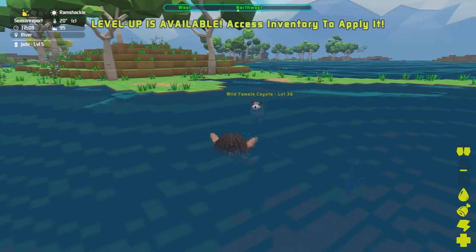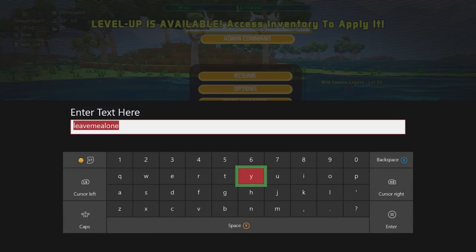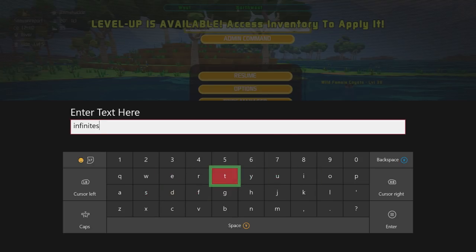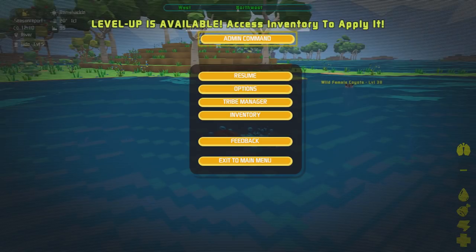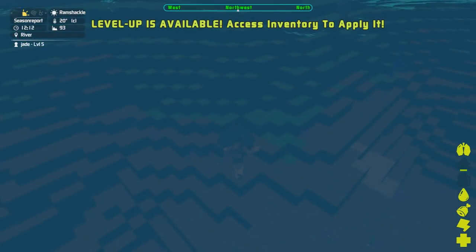There is another really useful command for that. Instead of 'leave me alone' we're going to put 'infinite stats' — I-N-F-I-N-I-T-E stats. Don't leave any spaces or anything like that, just type that exact phrase 'infinitestats' and press the admin command.